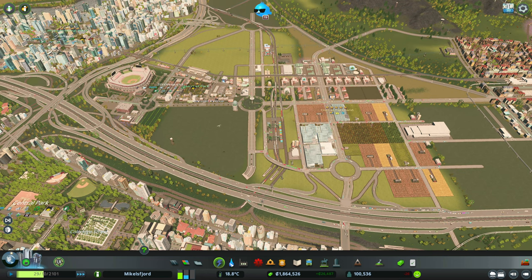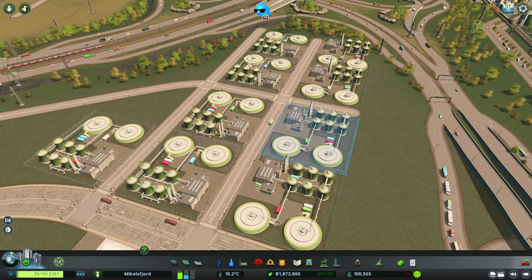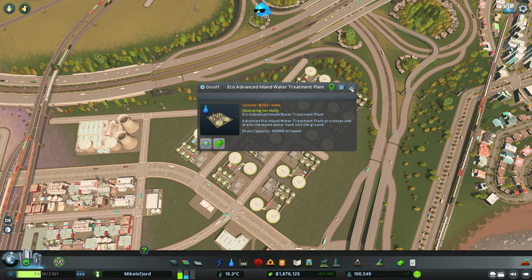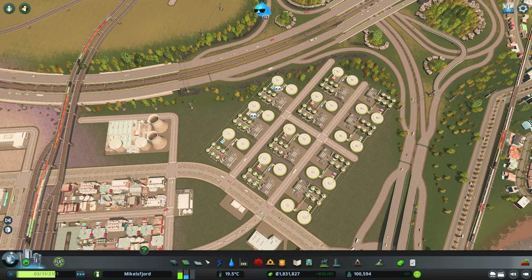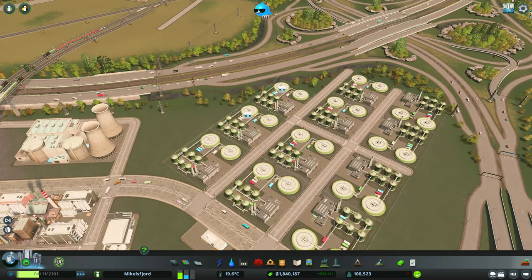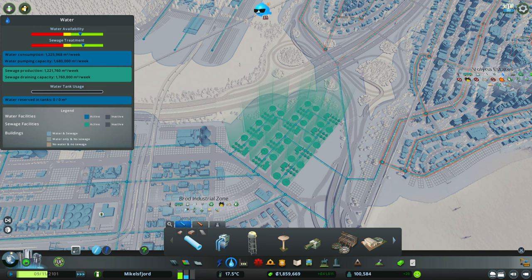As with all episodes, we start with a few tweaks. We're looking at water right now - we fixed some water availability issues last episode but we're teetering on the edge of the sewage treatment bar. Let's go into our water treatment area, adjust the road layout, and put in a couple new eco-advanced inland water treatment plants. We fit in two more, connected the pipes, and that brings our sewage treatment capacity way up - we shouldn't have to mess with this for a few more episodes.